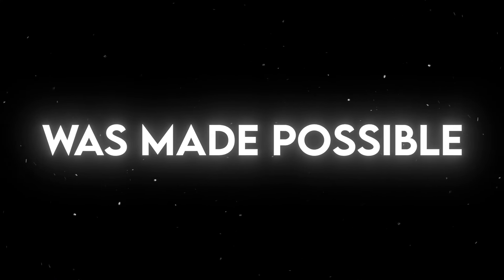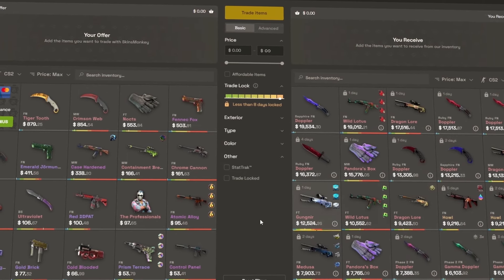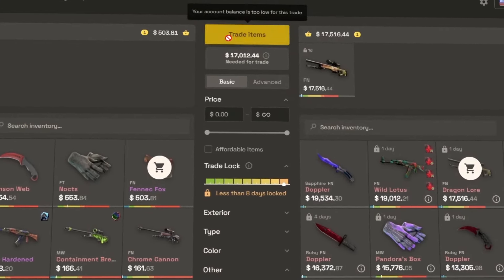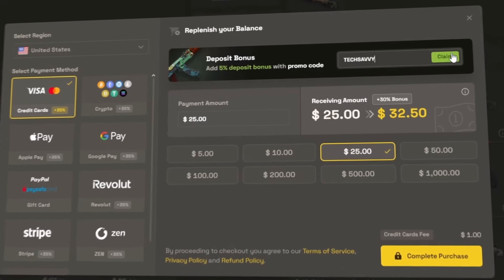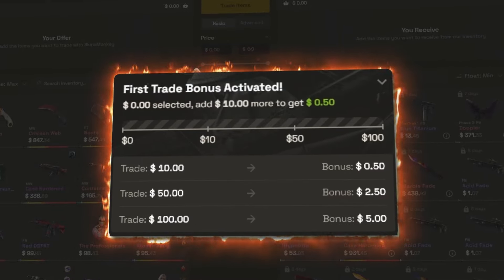This video was made possible by Skinsmonkey. Skinsmonkey is an instant trading site, and trading your skins for different ones is as simple as selecting the skins you want to get rid of, selecting the skins you want, and hitting trade. If you don't quite have enough funds, you can top up your balance with a 35% deposit bonus with my code TechSavvy. Additionally, if you're a first-time user, you get a free $5 to use in your first trade.